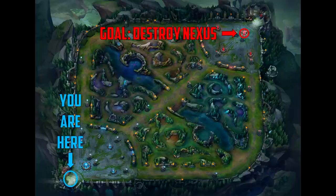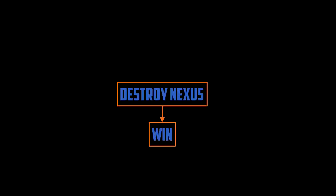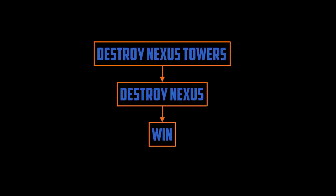So if it's not kills that result in wins, what directly allows you to win? The only way you can win in League is if the enemy Nexus is destroyed. So let's construct a logical argument for what wins games. Destroying the Nexus wins the game. So how do you destroy the Nexus? Well, the Nexus is untargetable unless you kill both Nexus towers — so the next logical step is to destroy the Nexus towers.